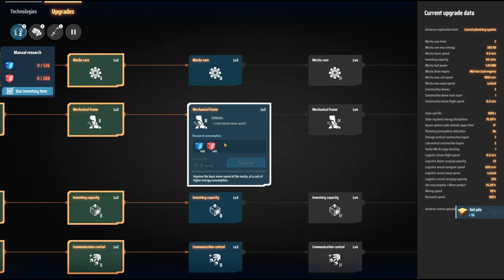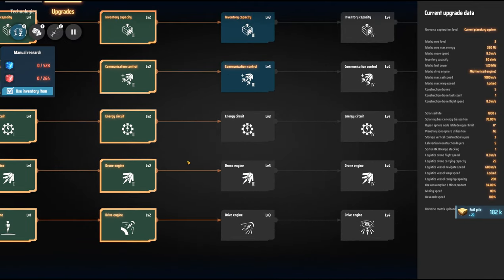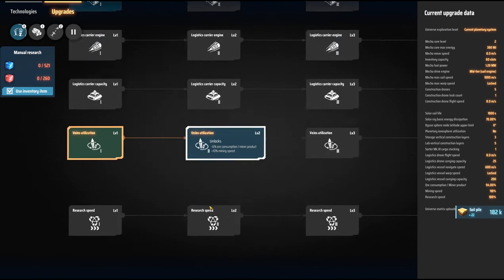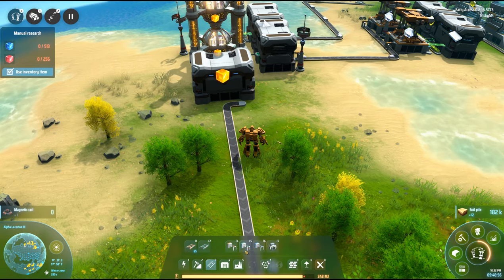Let's have a look at our upgrades. MechaCore - we can start upgrading. We should already be doing these. Capacity would be great. I did do that vertical instruction. We've also got vein, so we'll be looking at that one as well because that just makes life so much easier.